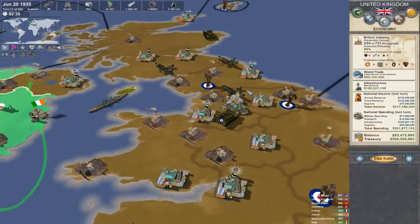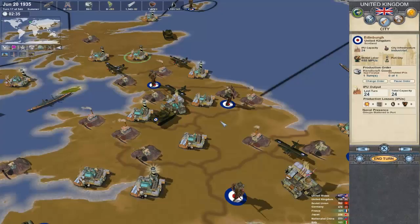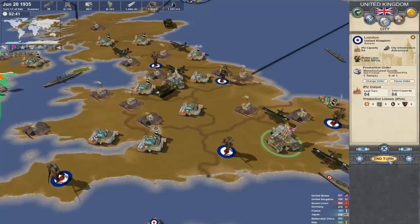If you're trying to get a little bit of extra cash, make a highly industrialized city and start producing a lot of goods. Throw those goods on the market and see what happens — like I said, look, my income is up to 95 million.